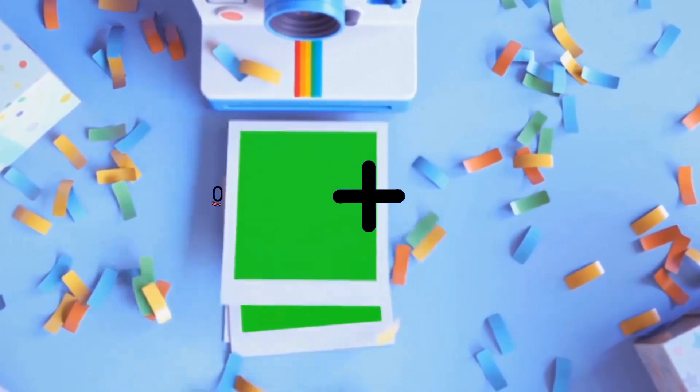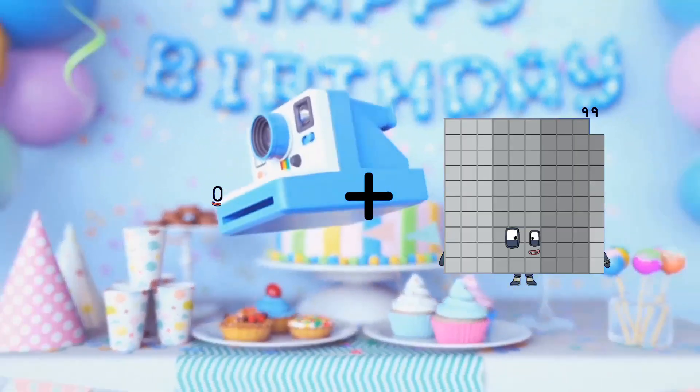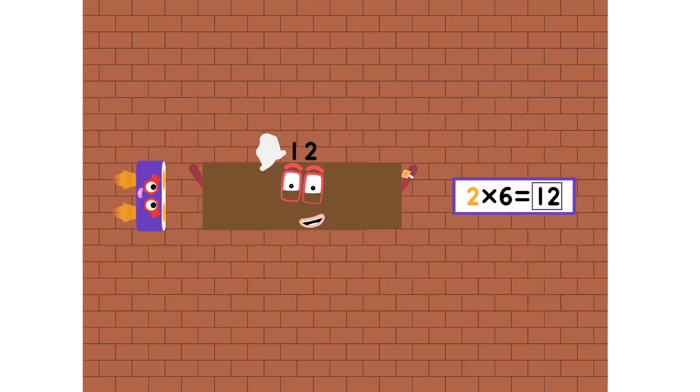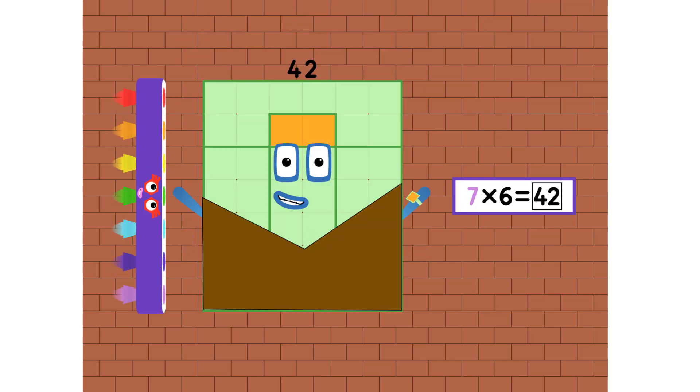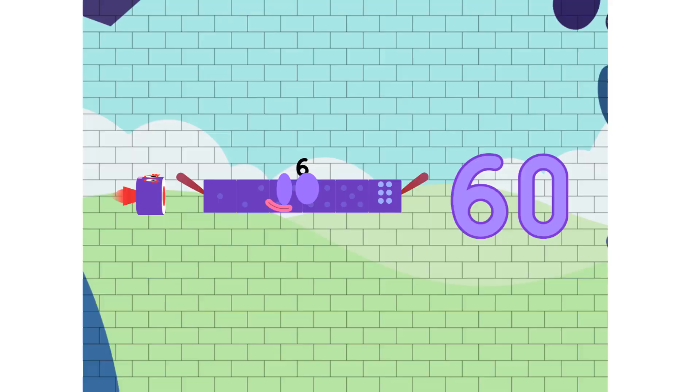0 plus 99 equals 99. 6, 12, 18, 24, 30, 36, 42, 48, 54, and 60.